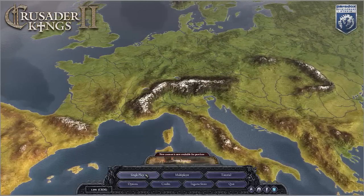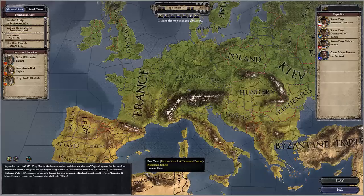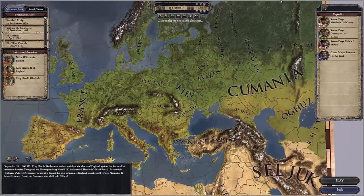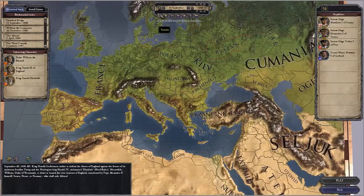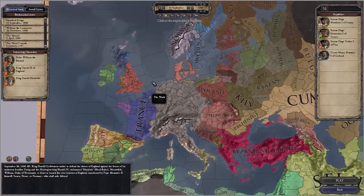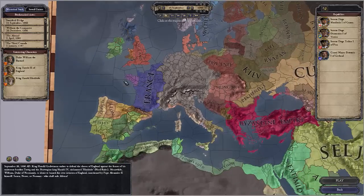Alright, we're going to go ahead and move into the game through single player. What you see before you here is Western Europe, and we can zoom out a little bit. You can see everything from Northern Africa all the way up into the Scandinavian area — there's Iceland floating around over there too. What you're seeing here looks probably like just a whole bunch of words on top of a terrain map, because we're in terrain map mode right now. Moving over into independent realm mode makes things a little bit easier to see — we've got Norway, England, and France all throughout here.